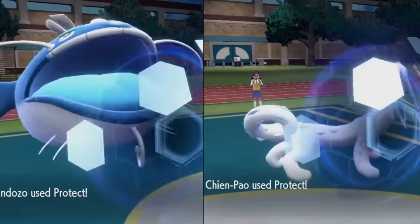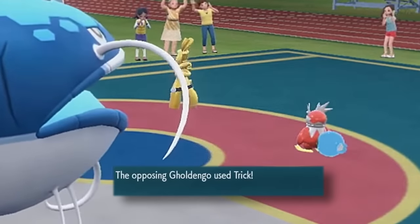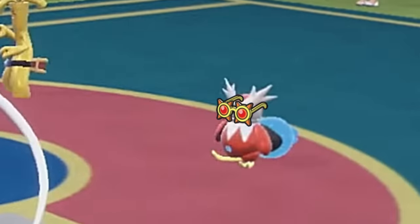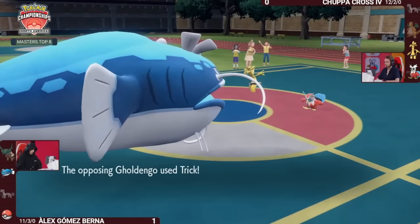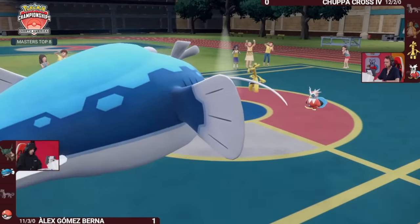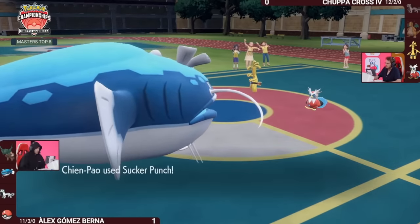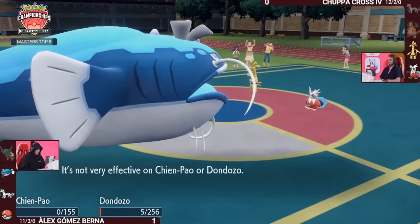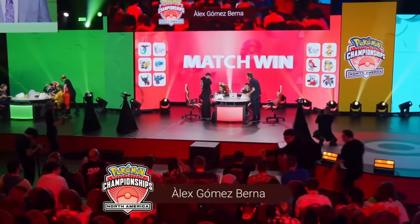He correctly predicts his opponent to go for a double protect, and to everyone's surprise, uses Trick on his own Iron Bundle, giving it the Choice Specs for extra power. Usually Trick is used on the opponent to limit their move choices. On the next turn, he uses Trick again, this time on his opponent's Dendozo. This lets him steal Dendozo's Leftovers and avoid Sucker Punch, letting Iron Bundle knock out Chenpao while keeping both his Pokemon alive, giving him a chance of winning the game later on.